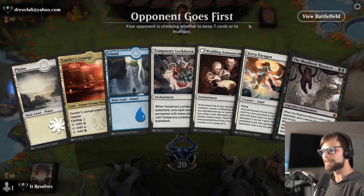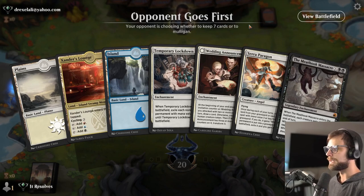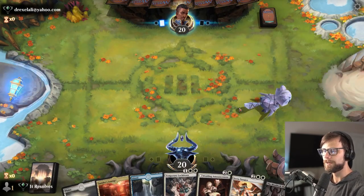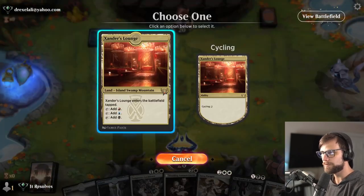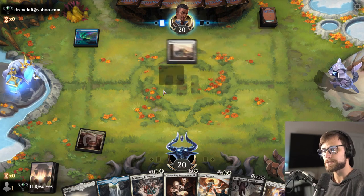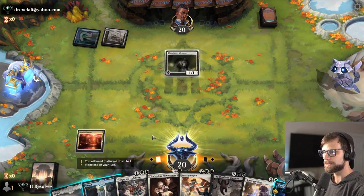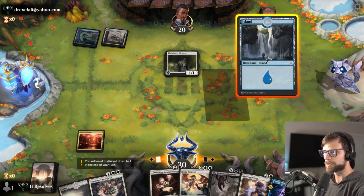This is a good time to mention we do have our Dominaria United giveaway going on for one more week. September 16th is the final day for that. If you're interested in entering, one free way to do so is subscribing to the channel. There are three other free ways: following us on Instagram, on Twitter, and then of course joining our Discord. Links for all of those are down below, so I do encourage you — please check that out. It would be hugely appreciated.